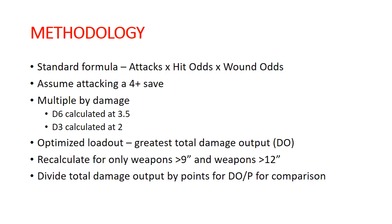And then, in order to get an apples-to-apples comparison, I divide that out by the total number of points for that unit, which gives us a damage-per-point calculation. We can use that to compare units against each other that are not the same cost. So let's get into the units.